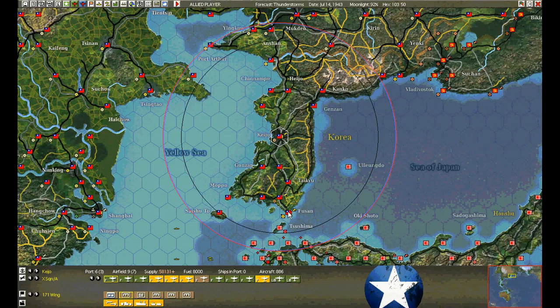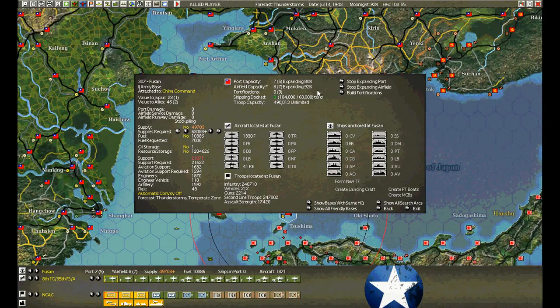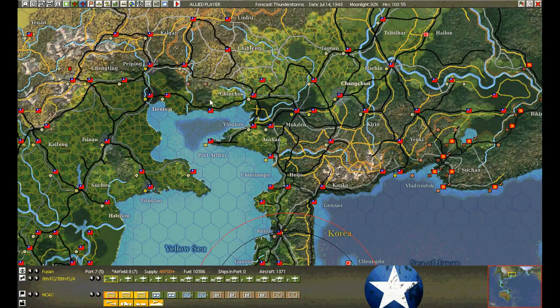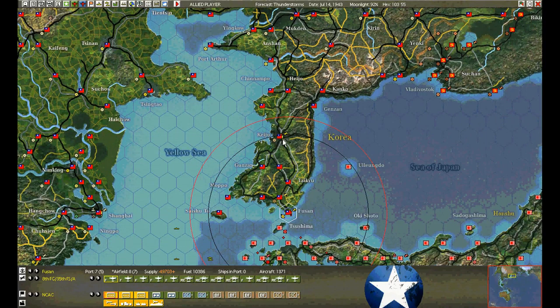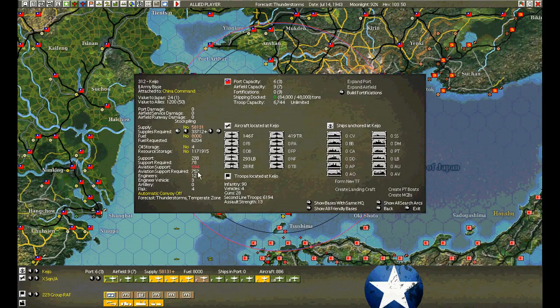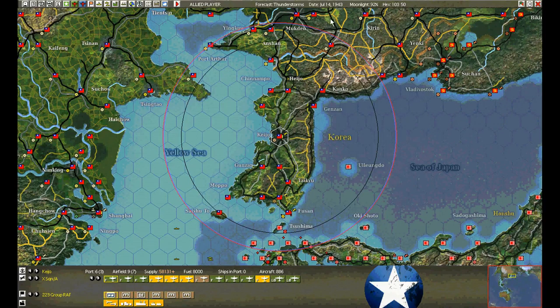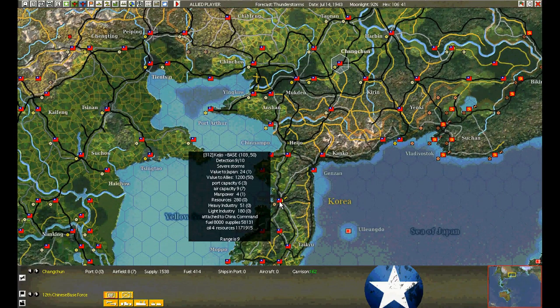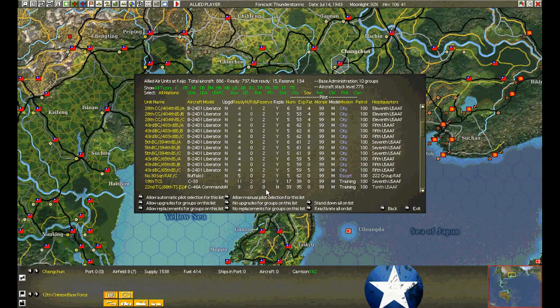We're almost finished rebuilding up on Fusan — up to 92. It only went up from 85, 7% up to 92. We've been averaging around 8%. With a little bit of luck we'll get an 8% boost this turn and be over the top next turn. Not really any units coming in — there's a couple of headquarters coming through. I brought all my transports into Keijo. We're overstacking the base a little bit, but I'm bringing down the base force from Changchun. We're just stacking, gathering forces for the attack.